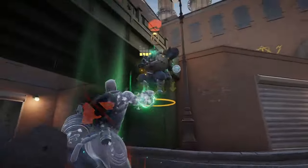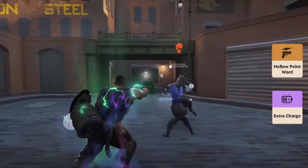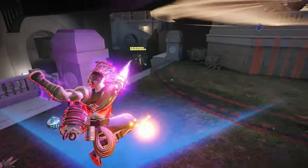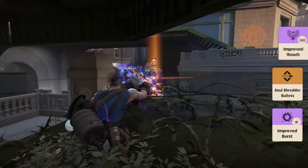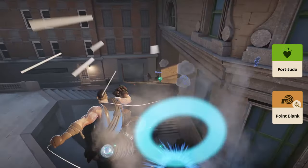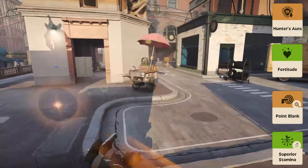For Lash's build, you'll want to start strong with early items like Hollow Point Ward, Extra Charge, Mystic Burst, and Close Quarters to give you some much needed burst and sustain. As you transition into the mid game, pick up Soul Shredder, Improved Burst, and Improved Reach to enhance your damage output and range. In the late game, focus on survivability and power with items like Fortitude, Point Blank, Hunter's Aura, and Superior Stamina to ensure you can stick in fights longer and deliver consistent damage.